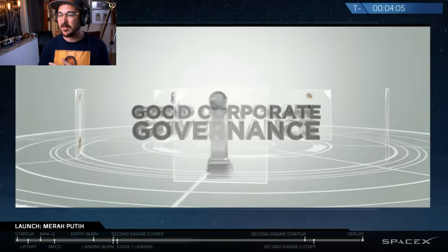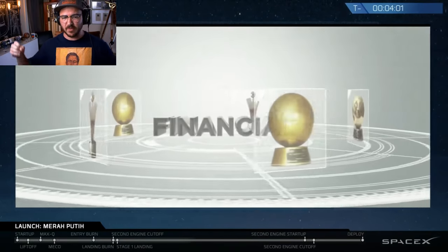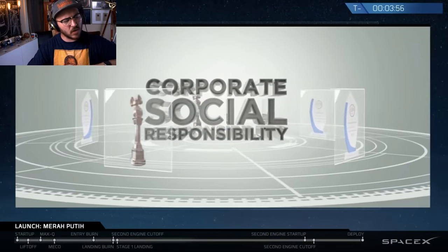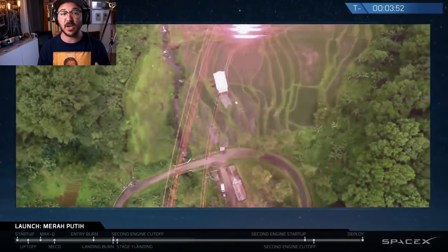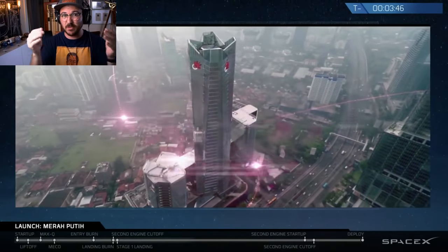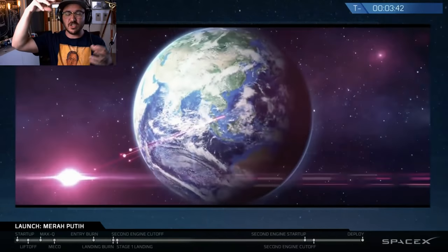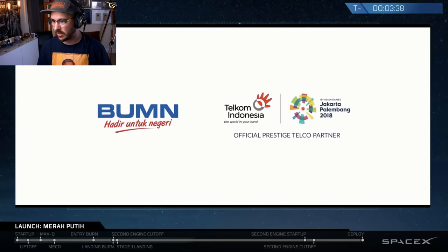Can you tell us about the starter fuel? It's TEA-TEB — triethyl aluminum and triethyl boron. They're pyrophoric: when they come in contact with oxygen, it sparks. So basically, they shoot the two at each other, and as soon as they contact oxygen, they ignite. That stays in the combustion chamber while they inject the liquid oxygen and the liquid RP-1 rocket-grade propellant.